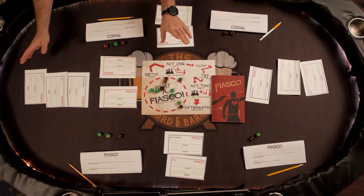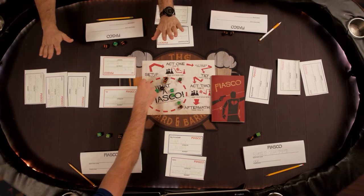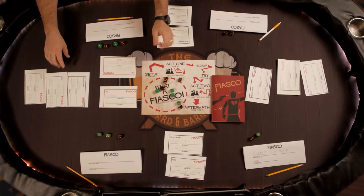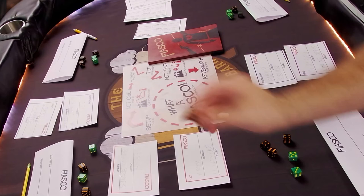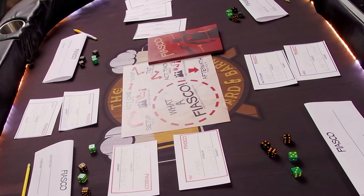Act 2 plays out much the same as Act 1, taking turns acting out scenes where your character is the focal point. But now, you keep those two new tilt elements in mind. Act 2 also changes things up by keeping resolve dice in front of the star character of that scene, instead of forcing them to give them away. Again, the final die is wild — regardless of its color, the last player to resolve a scene chooses whether it has a positive or negative outcome.